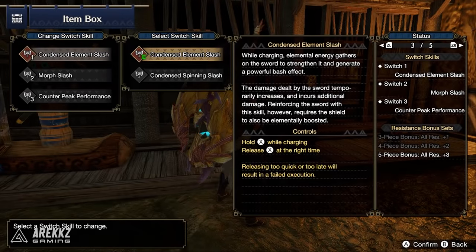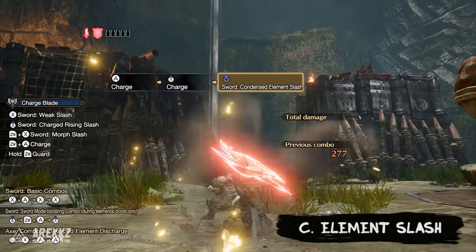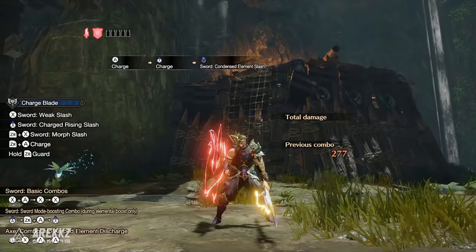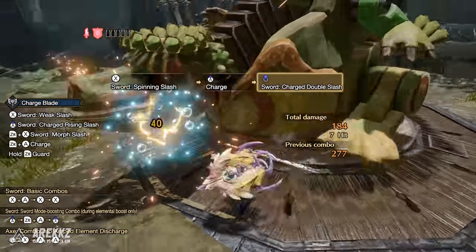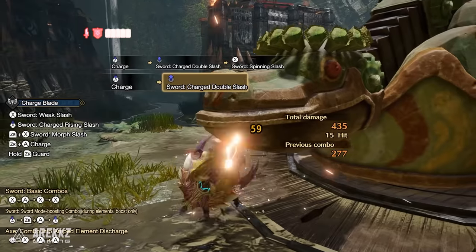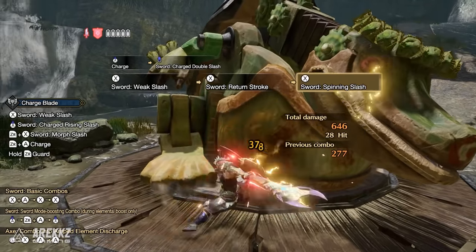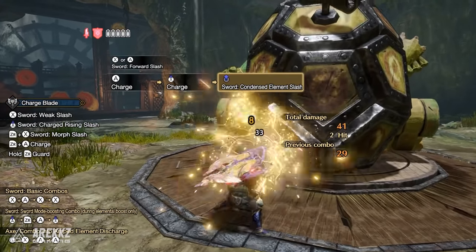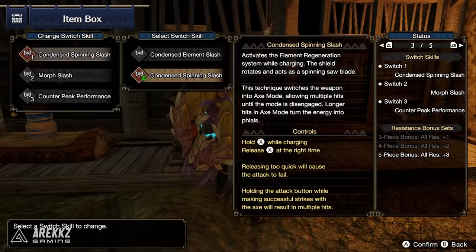For Charge Blade in the first slot, by default you have the Condensed Element Slash. If you've played Monster Hunter World you'll be familiar with this, but if you haven't — provided you have at least a charged shield — you can perform this action. Similar to the action where you store your phials, only with an added input, it allows you to also charge your sword. With this complete your sword now glows like your shield, and in this state your sword attacks now gain phial damage too. So if you have an impact charge blade then on top of your base sword attacks you get a burst of impact damage, and if you have an elemental charge blade then you get that instead. Furthermore whilst charged, your sword attacks won't bounce either on hard parts of the monster or if you overcharge your phials.